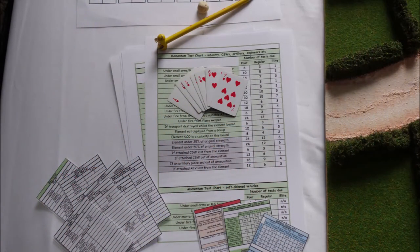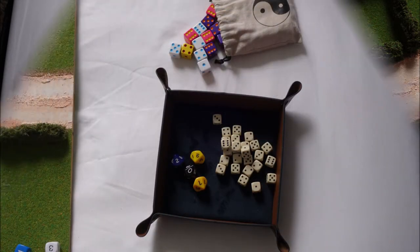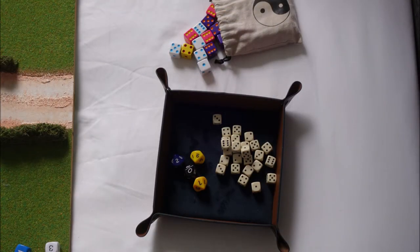Here's our equipment. I've got my codex cards for the weapons and some of the processes that we're going to use. The small playing cards are the order priority cards. I've got my card sheet written out for the units we're going to play with, a pencil and a rubber, and a whole bunch of dice.